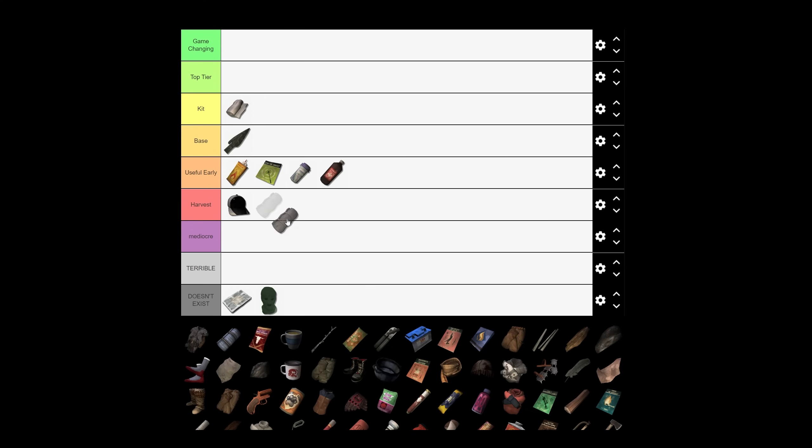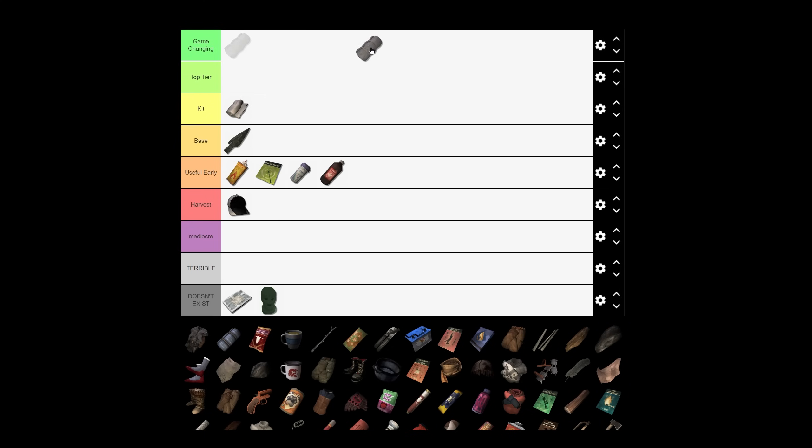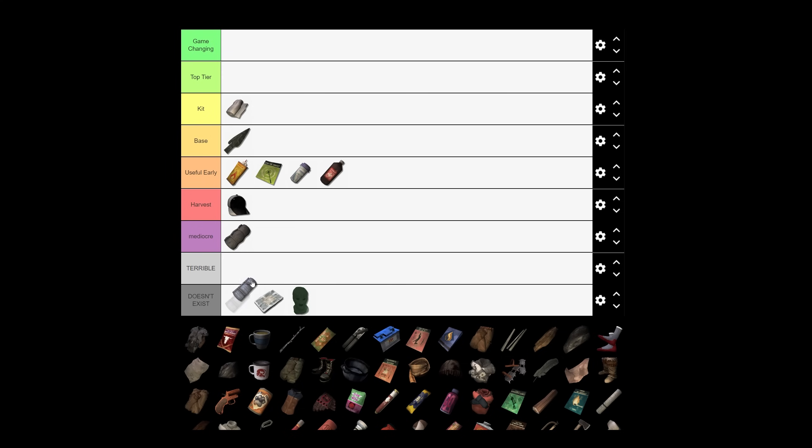The bear hide bed roll goes in mediocre. It is extremely warm and has its purpose, but it degrades really fast. The only real use case is if you're killing a lot of bears and have plenty of bear hides curing, because you'll need to repair it frequently. In comparison, the normal bed roll is part of the kit — you're always going to want that on you, probably more than bandages even. It's much lighter, not as warm, but doesn't need to be.